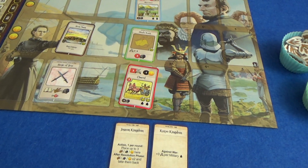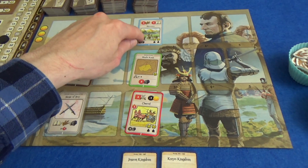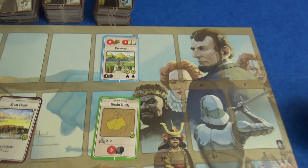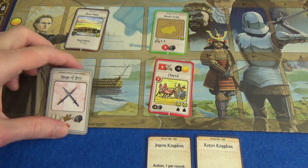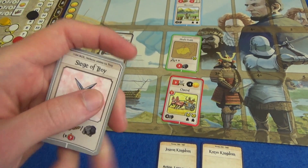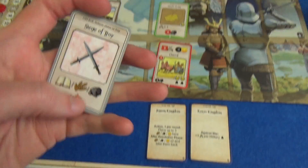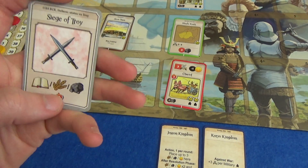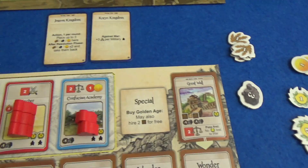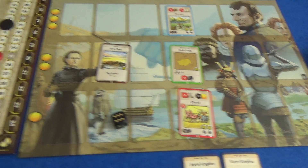I need three food by end of round. I could grab a food production building, or I could take the Siege of Troy battle card for one money. I go for the Siege of Troy — my raid value is four, so I can gain four books, food, or stone. Given my situation I definitely take four food.